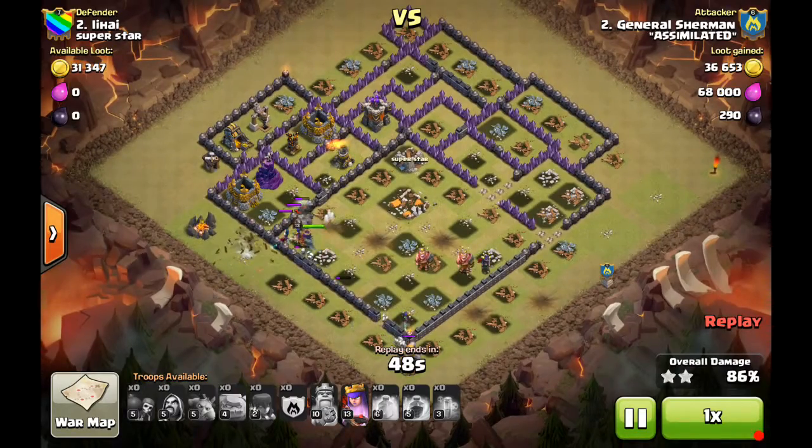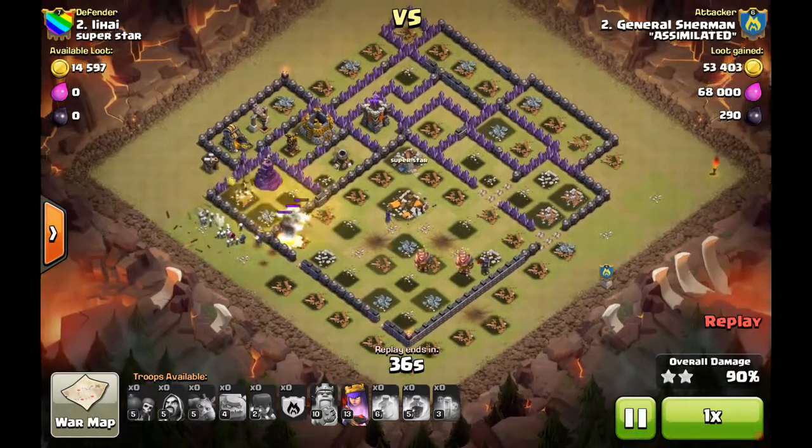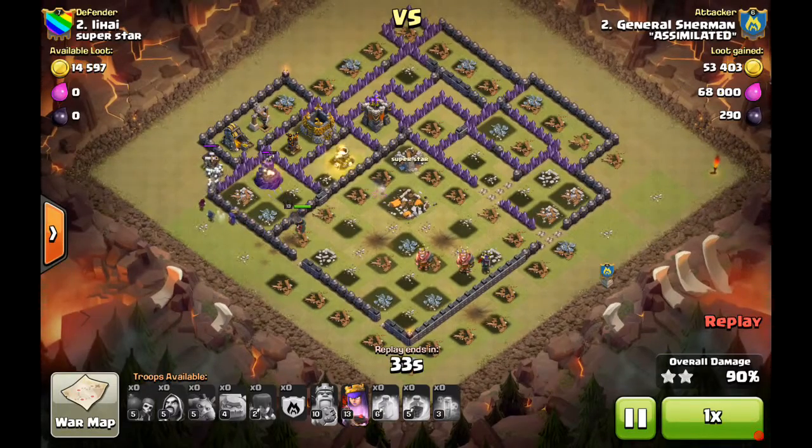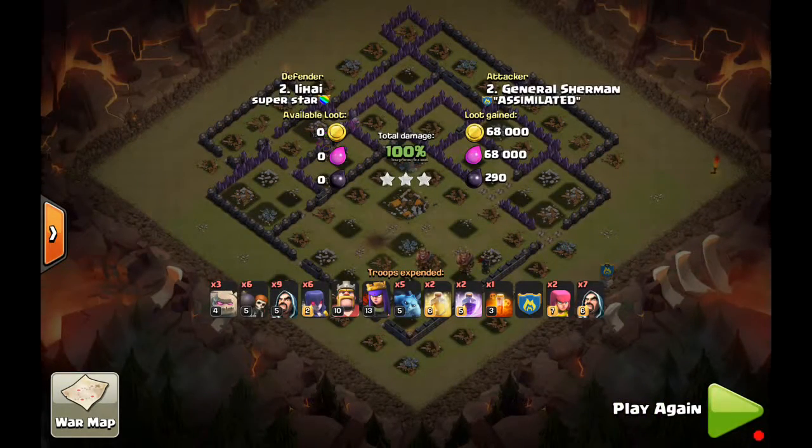Then it's just a matter of breaking through the walls and taking care of the last remaining defenses. A mortar fires on a witch and she goes down, but just a few defenses left — the skellies break through the walls and go to town on some outside buildings. There are a couple of golems still tanking the Wizard Tower, allowing the witch to go around freely. The Queen goes in, takes care of the last splash damage defense, breaks through the wall, and finishes the raid. Really nice — a straight-up GoWiWi attack just letting the power of that army composition do the work.